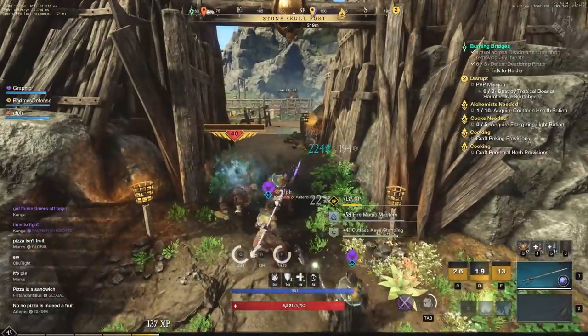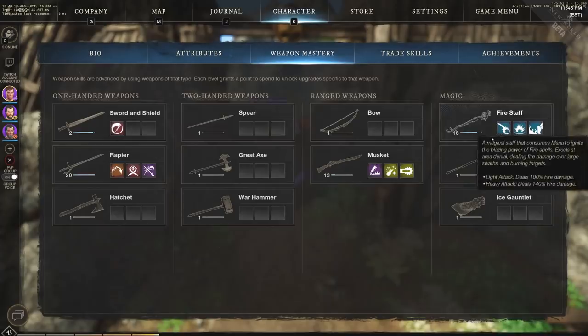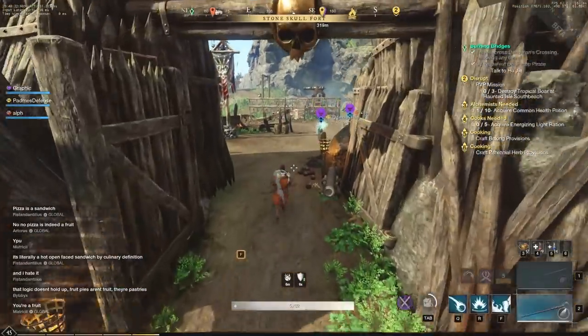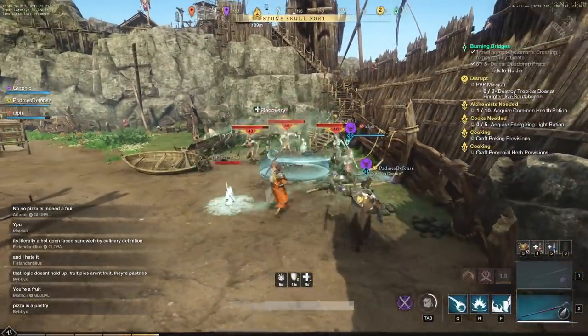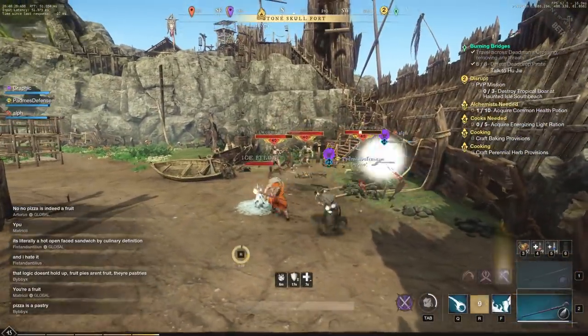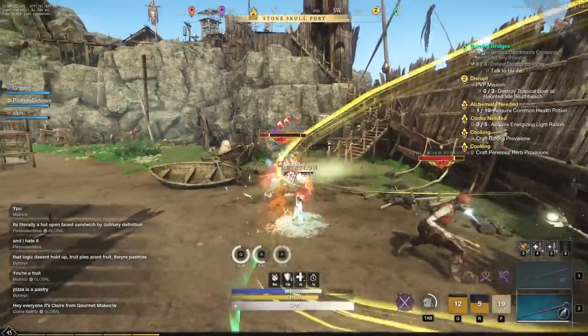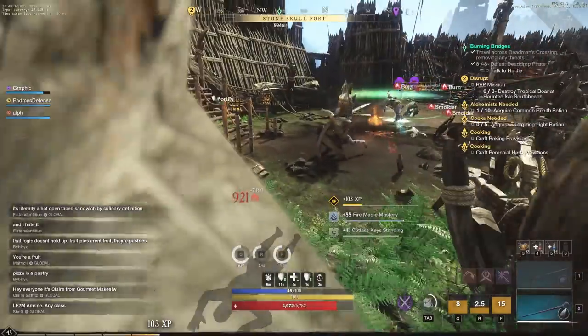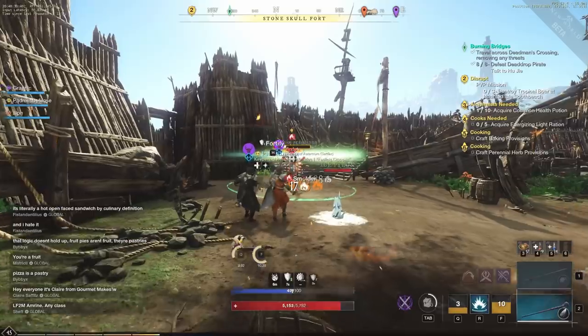These are the weapons I want to use most right now: rapier, then maybe fire staff and musket. I am leveling my fire staff to hopefully get it to level 20. This is great leveling — outside of PvP, this is probably one of the fastest ways to level your weapon mastery. You can see 55 fire weapon mastery there, though most of these enemies give you about 88.